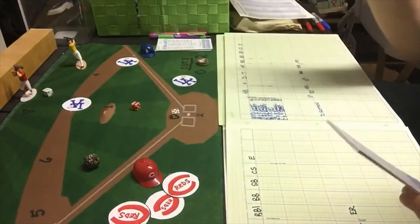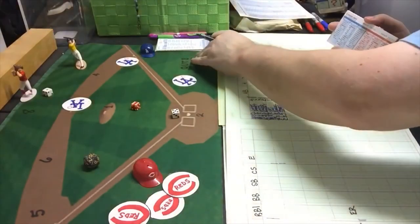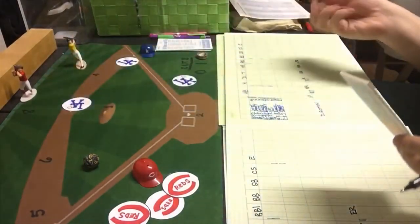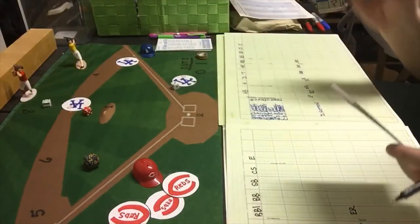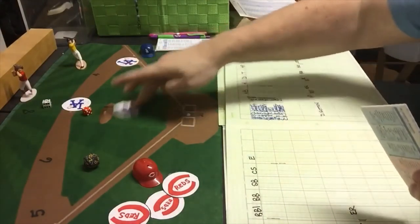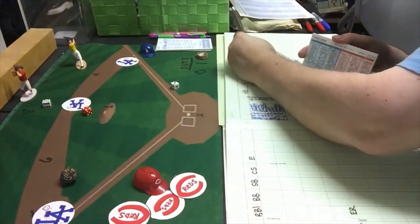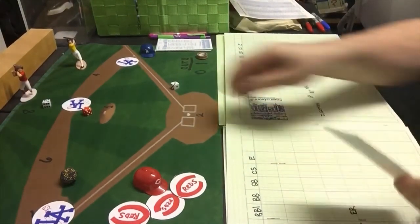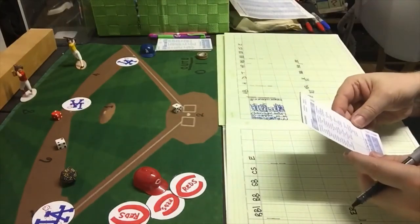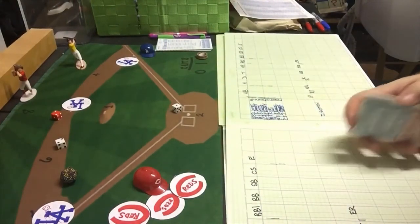Reggie Smith gets a 6-6 — pop out to first, two away. Dusty Baker gets a 4-8, a walk — bases loaded with two outs. Rick Monday gets a 2-3, a ground ball B — Dodgers are out of the inning, but they scored the two tying runs they needed. We are now knotted at 2 going to the top of the eighth.